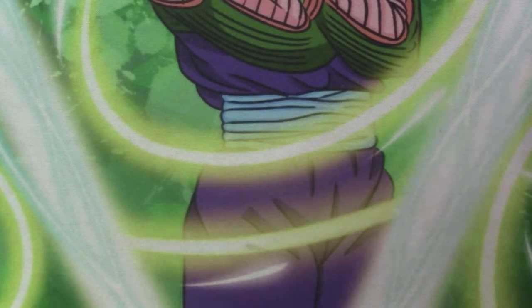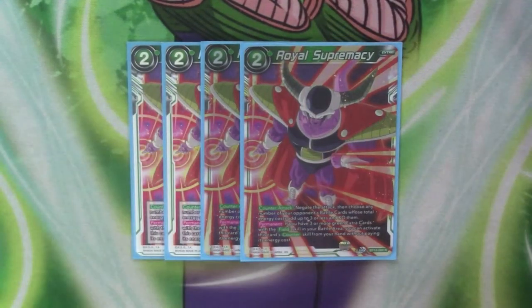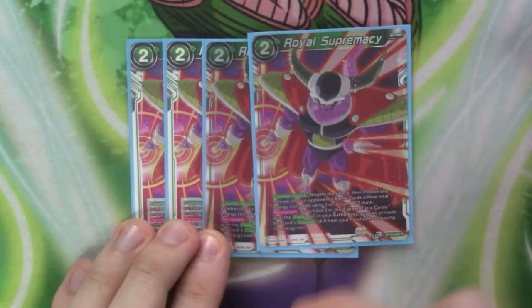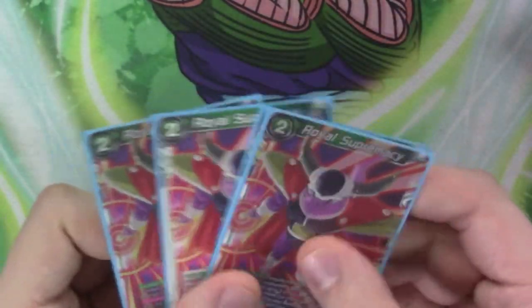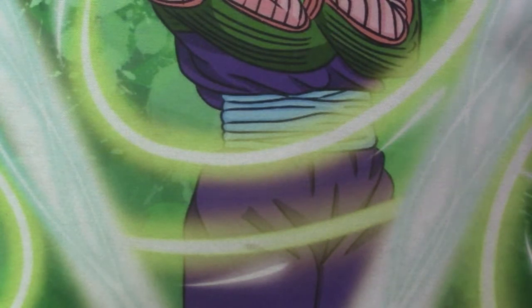Next is another negate for the deck, which is four copies of Royal Supremacy. This thing is just monstrous as a counter-attack — it's got negate the attack, then choose any number of your opponent's battle cards whose energy cost adds up to 3 or less, and KO them. So you could just target a bunch of tokens and a three-cost, or go three one-drops, or two and a one-drop, whatever combination you want. And if you have three or more green extra cards with field skills in your battle area, you can play this card for free. So you can tap yourself out instead of worrying about how to pay two, and just blow something up. This card is really useful and you have to run it at four, because this is your primary source of negating.